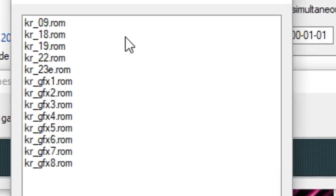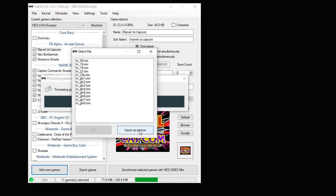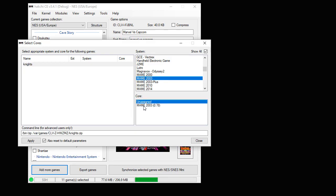You'll be greeted with this file system. Make sure that you have all these files in your archive before continuing. Then hit the import archive button. On the next screen, hit the show all button, click your Knights game, and scroll down to MAME 2003. This makes it so it'll automatically change the command line for us.